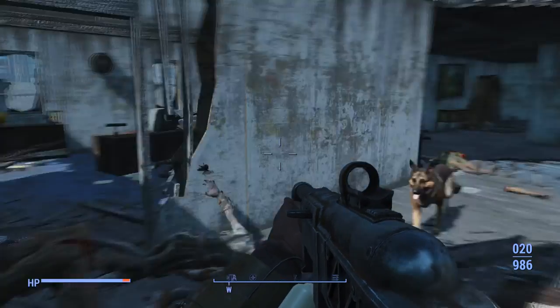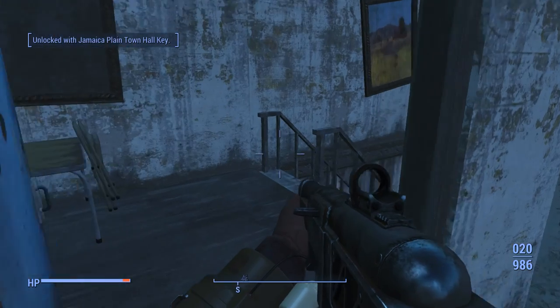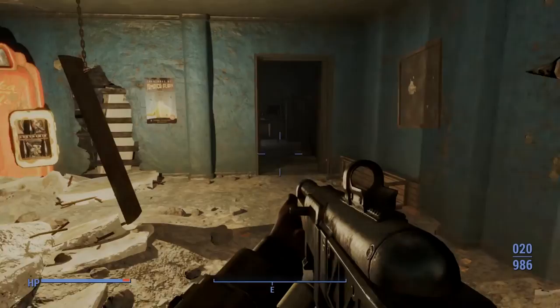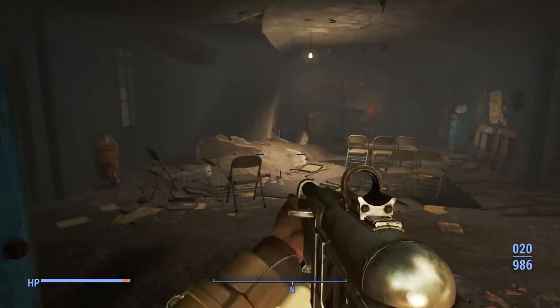Alright, can we calm down now? Thank you. Now we want to go down into the basement section, and that is where we will find our lovely baseball bat. Now that we're down in the basement, we want to go through these double doors on the left here.